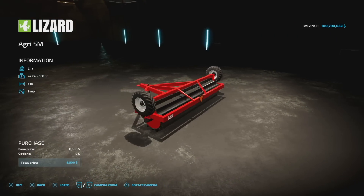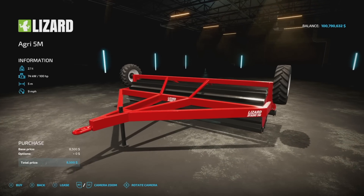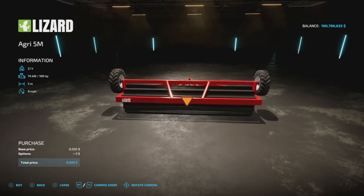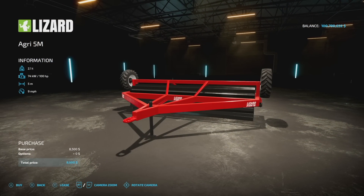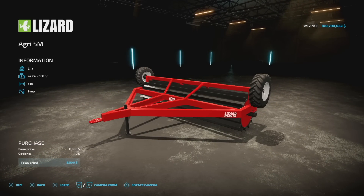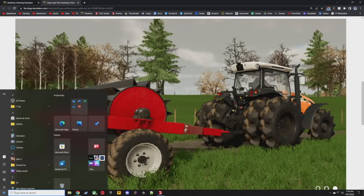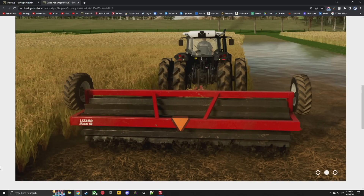Next up we have the Lizard Agri 5m. They say this is used to harvest the bed of rice straw preventing regrowth and the spread of red rice, and to decompose other materials. In Farming Simulator it requires 100 horsepower, spans 5 meters, and travels at nine miles per hour. I think this basically just functions as a mulcher in the game.